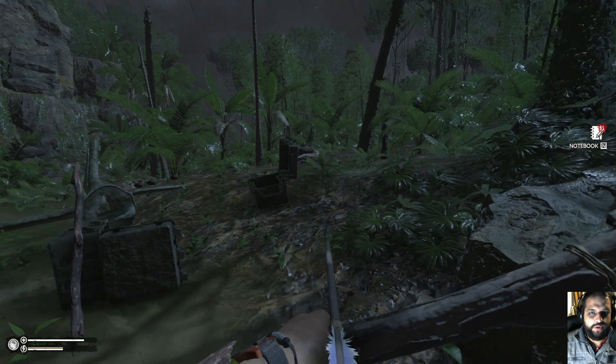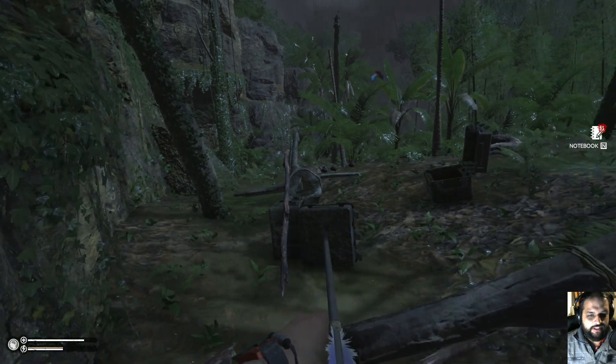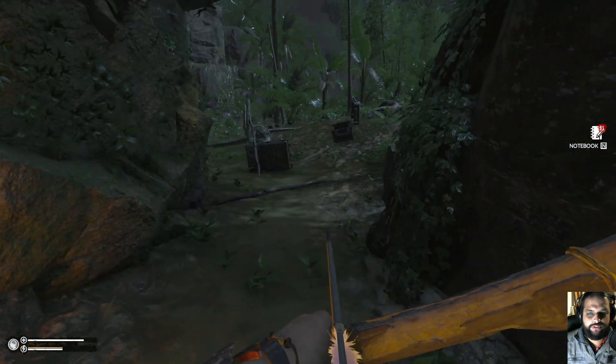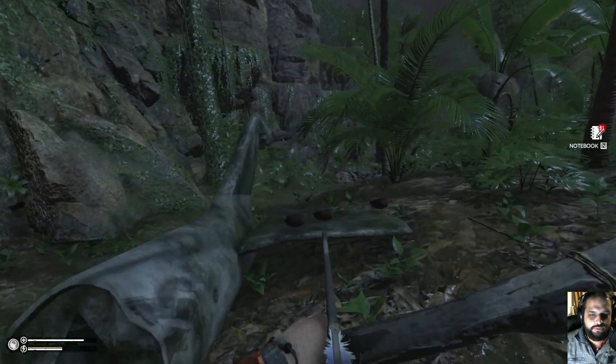Hello again everybody and welcome back to the Amazon. My name is Will and this is An Ecologist Plays. Last time we ended off with our stews that we made here. We've got a nice bit of food for ourselves. We hunted a bit, we had the bow, we made the arrows, and we've got our coconut bowls out here as well.